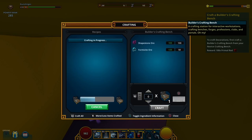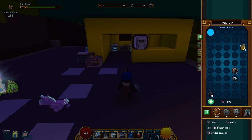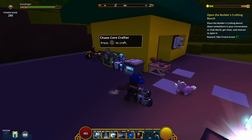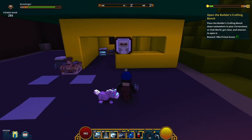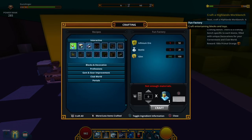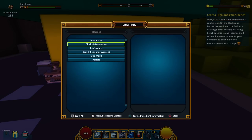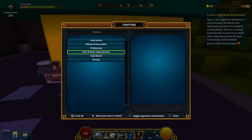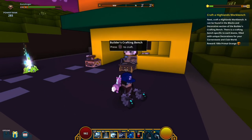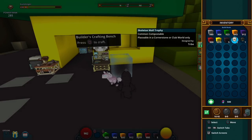Builder's crafting bench. Boom — now let's place it. As you can see we have a lot going on here, but we're not running out of space. Let's open up our inventory and place it. Builder's crafting bench — let's see what we got in here. We have some interactive stuff. We already have this — don't know how, we must have collected it somewhere. We have decorations and stuff — this is all for your house. You can make your house look beautiful with these blocks, just customize the heck out of it. And we have some wall trophies here, actually. Let's place some of these.